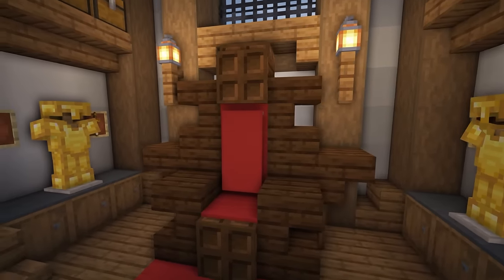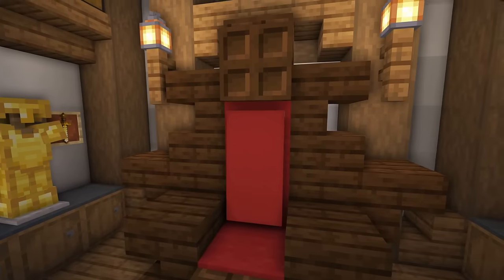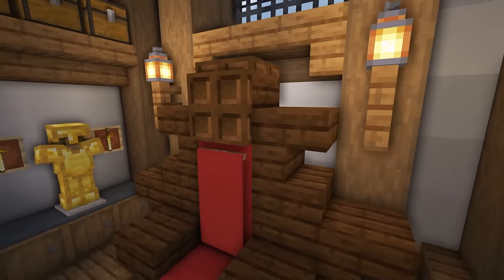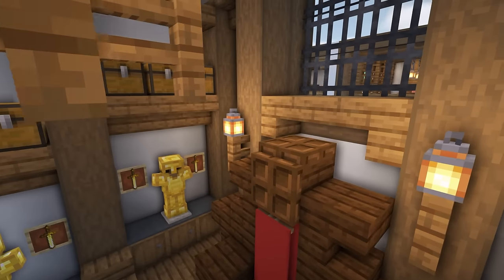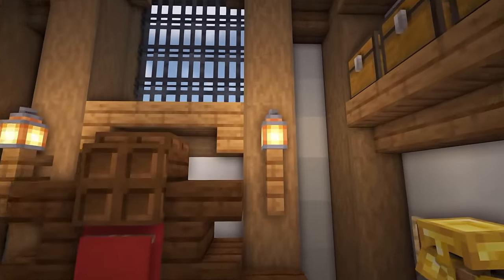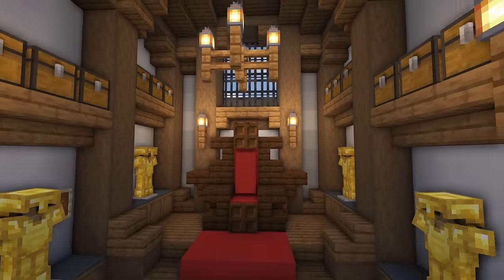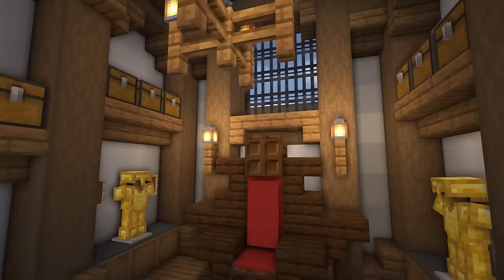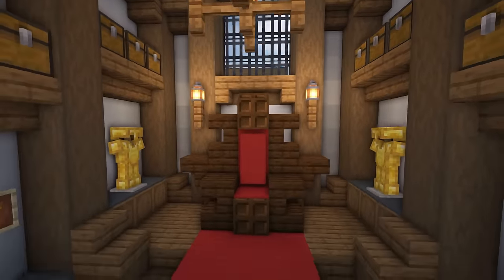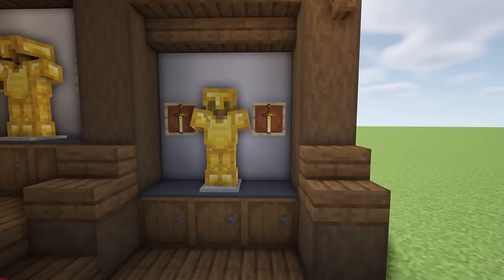The throne itself is pretty simple — we've got some stairs at the bottom with a slab on top, some wall blocks, a red banner, and a dark oak trapdoor at the front to cover it up and make it feel more like a seat. I've used some stairs to detail the sides at the top with more trapdoors to create the final detail. Using fence with lanterns on top creates these nice little holders for the lanterns, which works really well especially down corridors. We've got a window at the top made with iron bars — iron bars make it feel a little more protected, especially if there's going to be a king sitting in the seat.